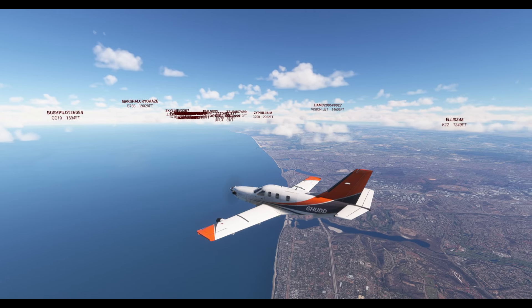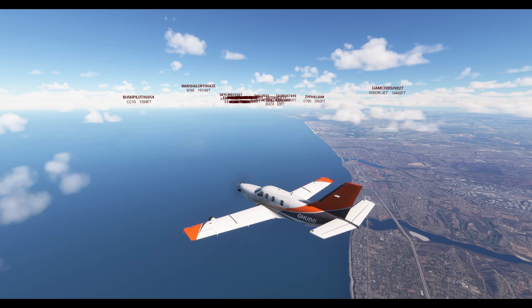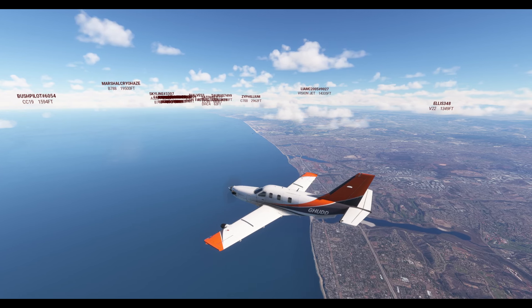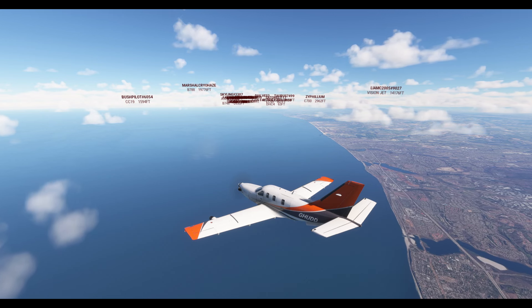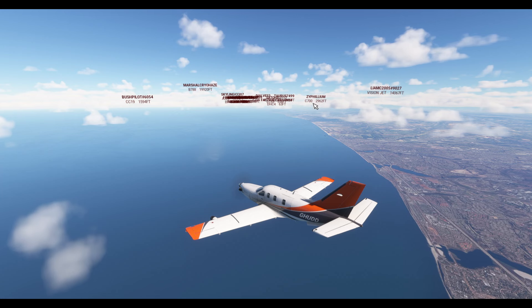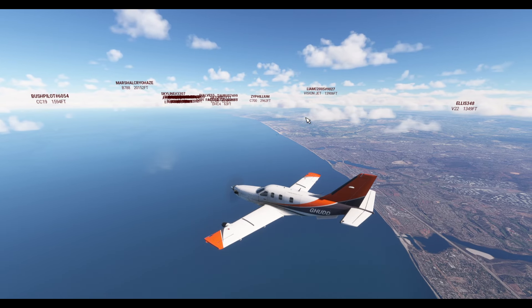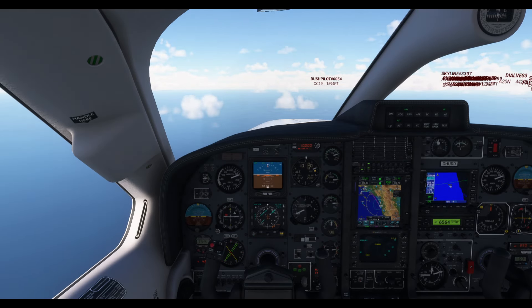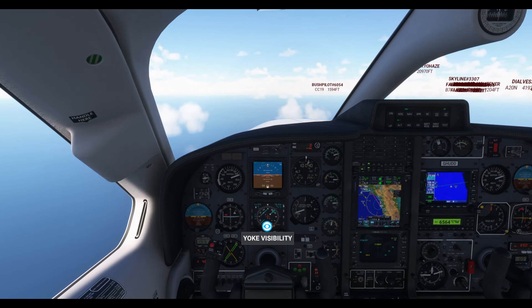She's put me back on course. There's a nice Vision Jet over there. V22 — I recognize most aircraft by their identifiers. ATC: V22, contact Los Angeles Center on 126.775. Contact Los Angeles Center on 126.775, Skyhawk Hotel Uniform Delta Delta.